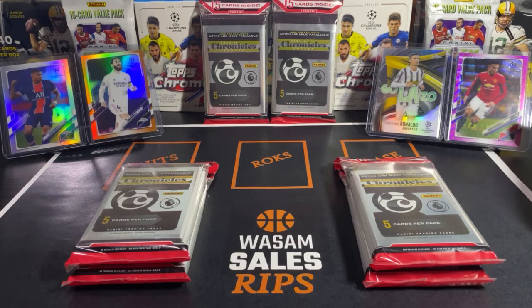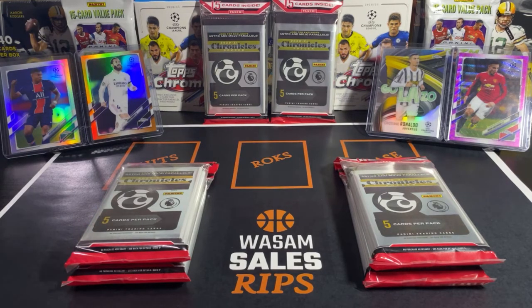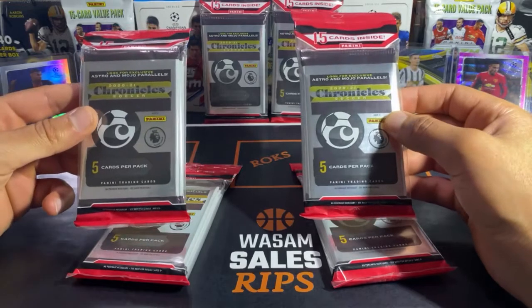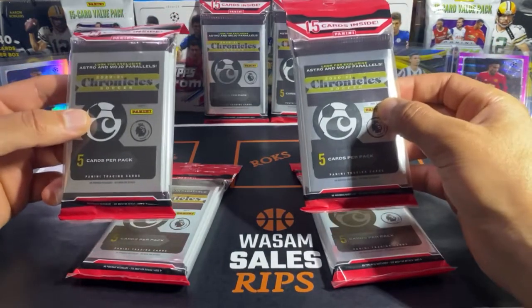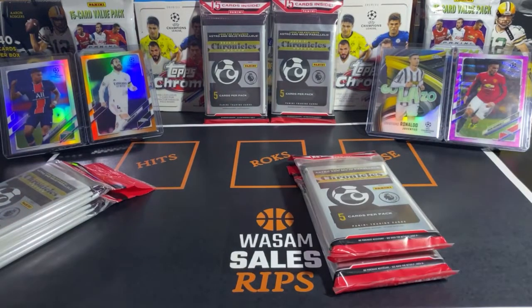Here are the featured cards of the video: a Galaza Ronaldo, the pink Mason Greenwood, a refractor of Kylian Mbappe, and an orange refractor numbered 7 of 25 of Sergio Ramos. Hopefully we can get some more hits. A lot of people have been opening these cellos on YouTube, and they're full of random players. If we can get hits of people we know — Ronaldo, Messi — that's the goal. There's also a chance at a Pedri rookie contender ticket.